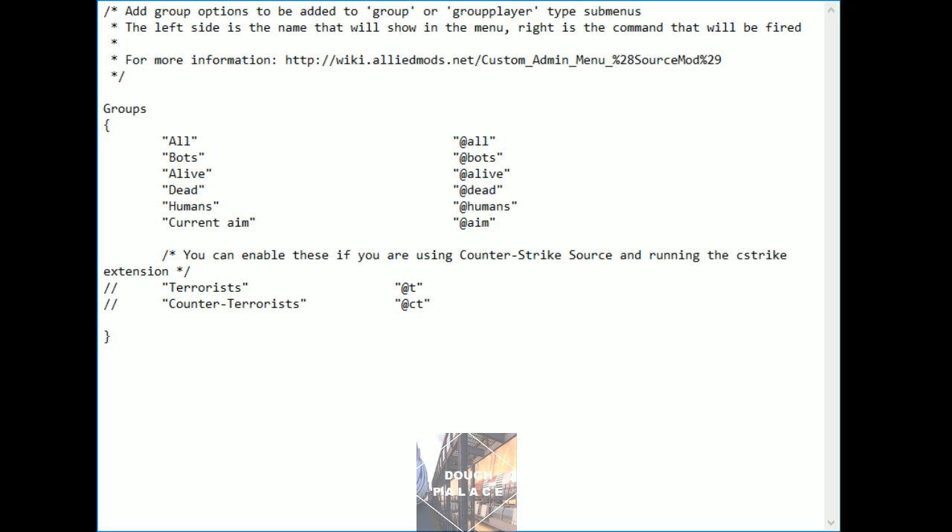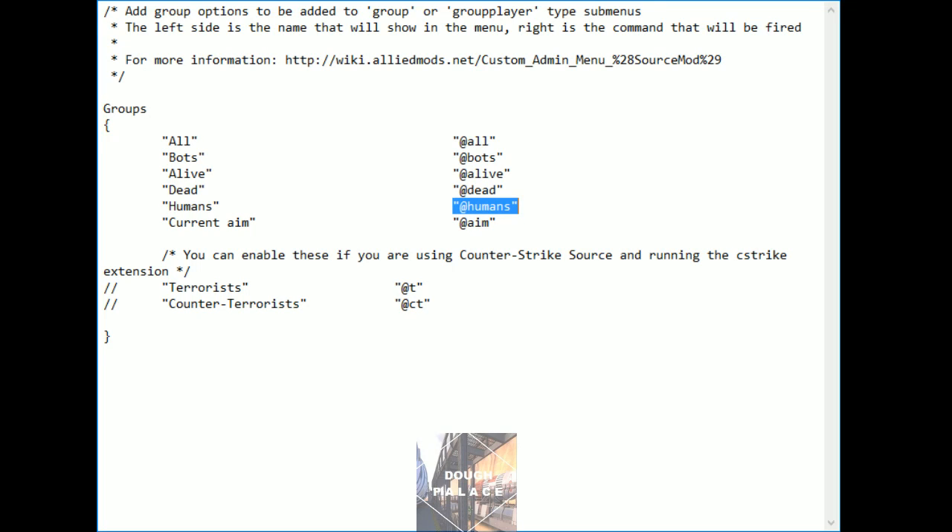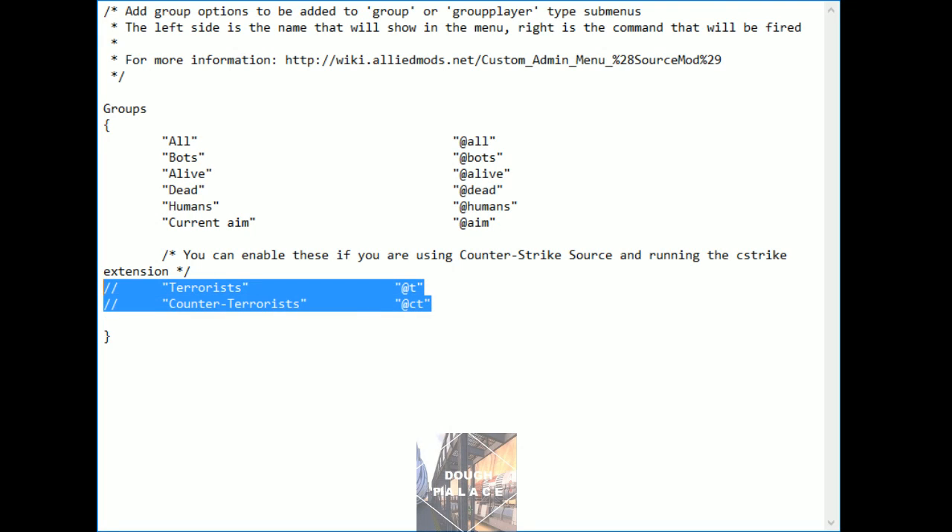So when you choose to create a list of what we call group players — which includes groups and players — you're basically targeting these groups here: all, all the bots, everyone who's alive, everyone who's dead, all the humans, or who you're aiming at. And if you're configuring for CSGO, you can also do it for the T's and CT's. This is what's going to show up in your menu when you choose groups or group players.